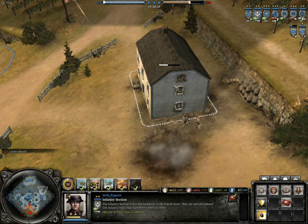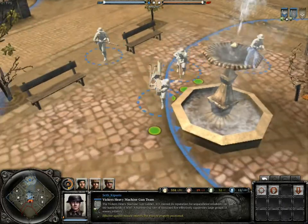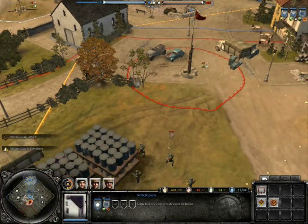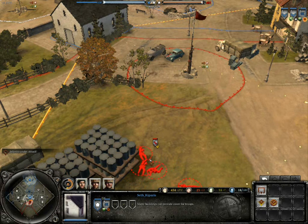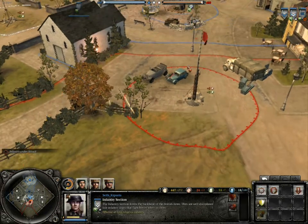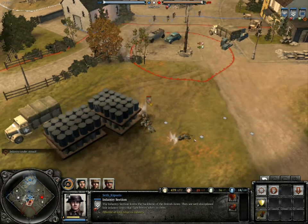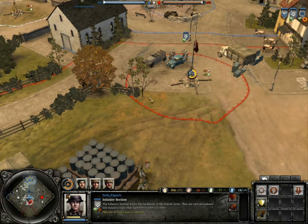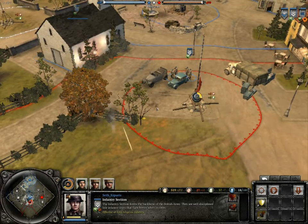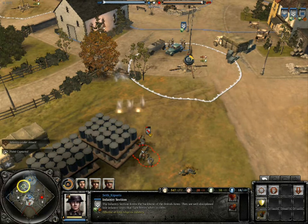Next up is the Vickers machine gun team. Costing 280 manpower and having 4 men, this unit will do the usual duties of a heavy machine gun team — holding out in buildings, suppressing infantry, protecting bottlenecks and crowd controlling. It has decent rate of fire, decent damage and good accuracy. Like the Mills grenade, this is a World War 1 weapon so it isn't as great as other factions' machine guns. The Maxim at least has a short setup time; the Vickers has the arc of the MG42 but not its rate of fire or damage. It does get an increase in range with level 1 veterancy when placed in a building.